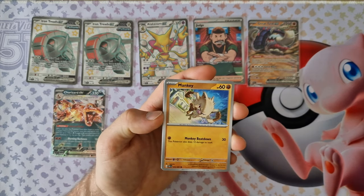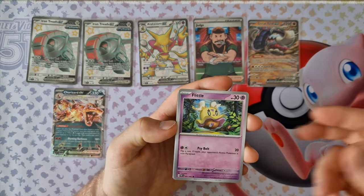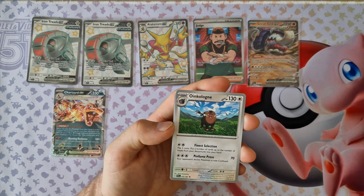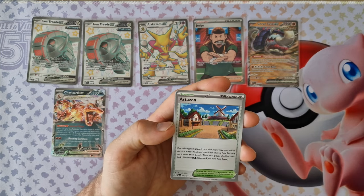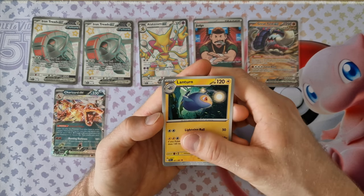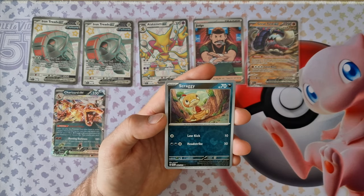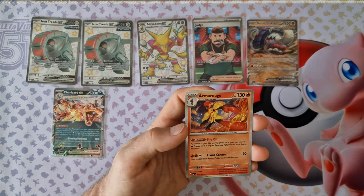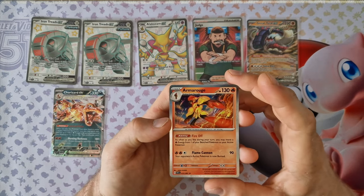Energy, Monkey, Fletchling, Pikachu, Gardevoir Art, Unclunkig, Atazun, Lanturn, Scratchy, Globs. Last card: Armarouge — Holo.